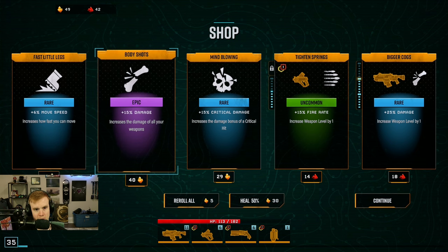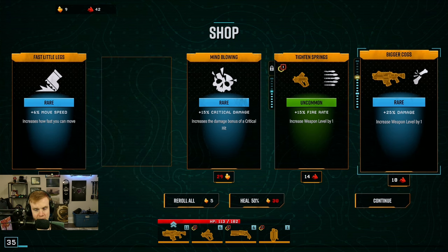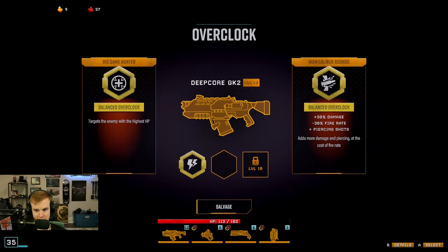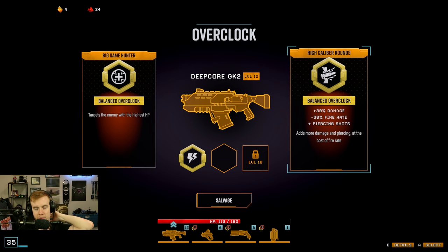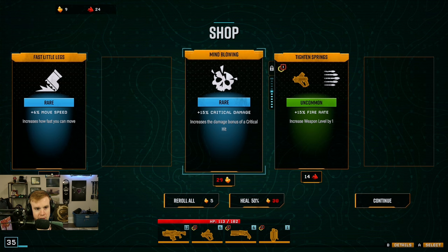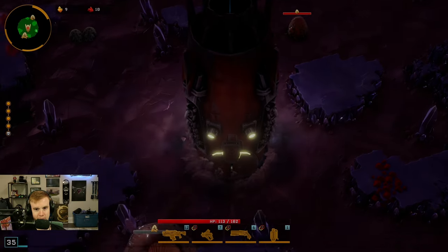I think we do all weapons — 15% extra damage. And then 18 Nitra for 25% damage. Plus 30% damage, minus fire rate, but plus piercing shots — this is actually just better because it's more damage and it pierces. So it's more than one shot — I think I'll do that. And I guess I'll spend the Nitra now.